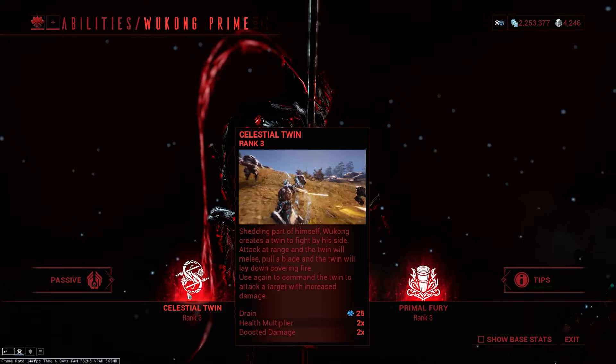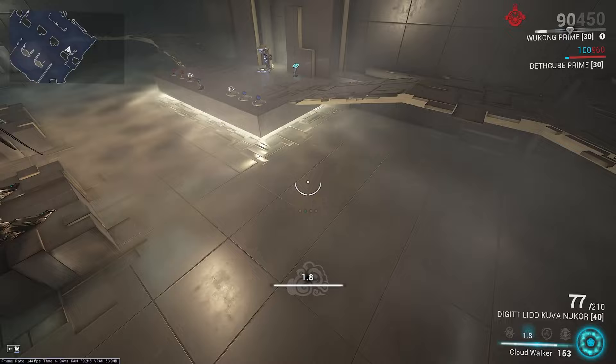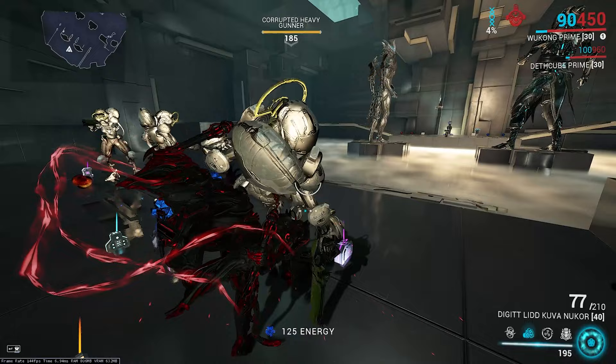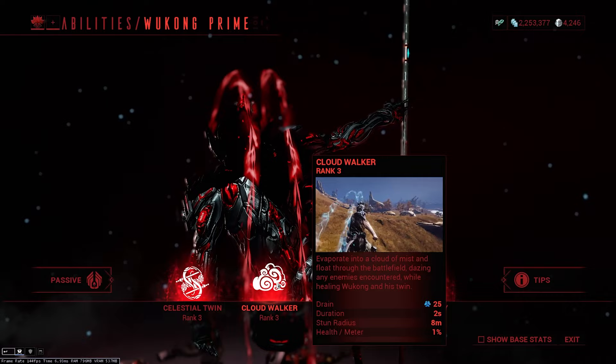Moving on to his second ability, Cloudwalker. Wukong evaporates into a cloud of mist and floats through the battlefield, dazing enemies encountered while healing Wukong and his twin. While flying, you heal yourself and the twin a percentage per meter traveled. When he comes out of the cloud, the twin appears near him, effectively allowing you to reposition the twin. As he passes near enemies, they take a slight stun and are open to finishers. In terms of modding, drain is affected by efficiency, cloud duration by ability duration, stun radius by range, and health per meter by strength. Speed while in the cloud is affected by speed modifiers, but not sprint speed modifiers.